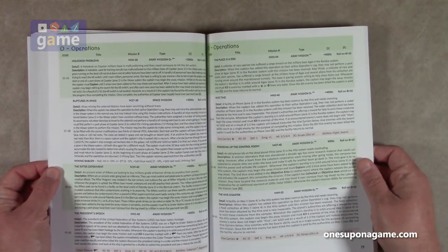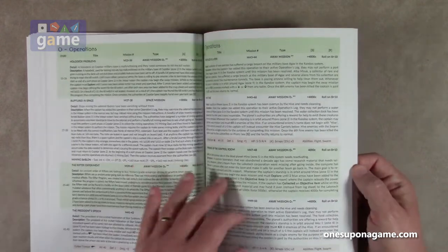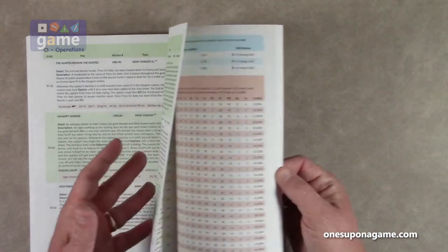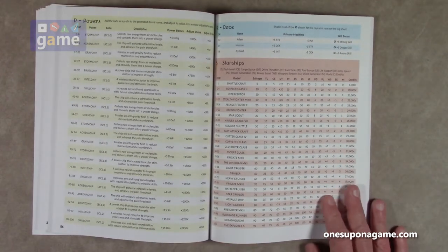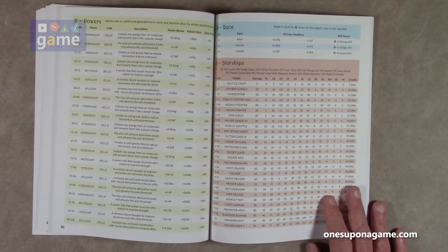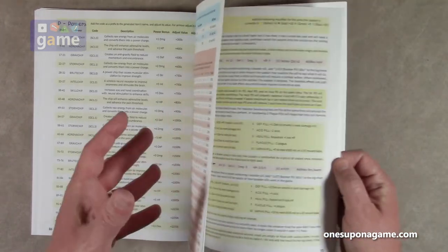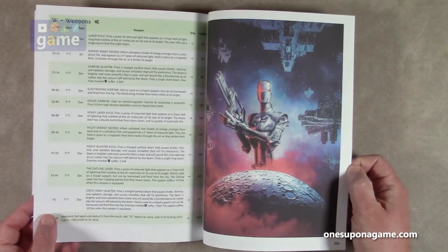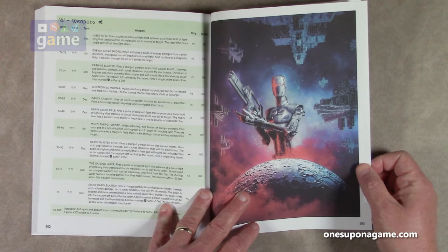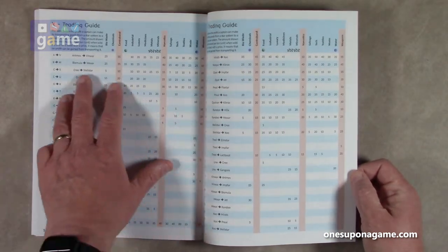The operations table gives you various missions you can take — for example: 'This place is a zoo. A collector of rare species that suffered a cargo breach on the military base Agax in the Randu system' — that's your mission. It's a very well fleshed-out system. Martin has successfully transferred the genre from fantasy to science fiction with a lot of imagination to create a believable and fun-to-play world. The print book quality is excellent — very nicely laid out, very clear, very easy to read.